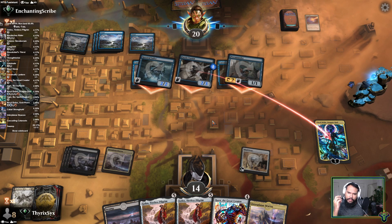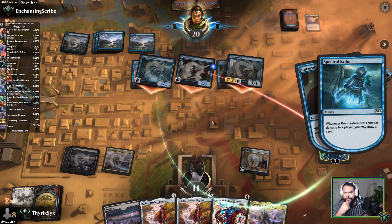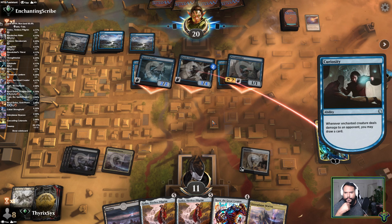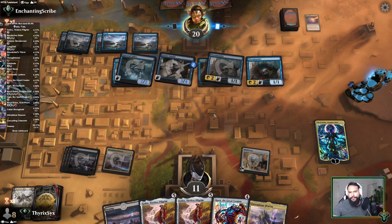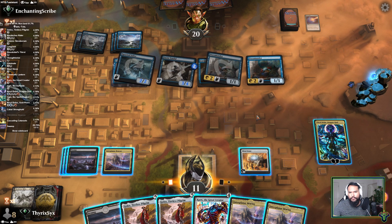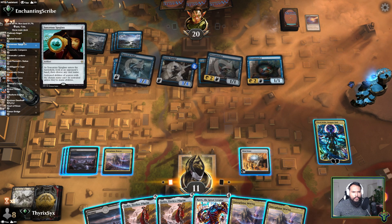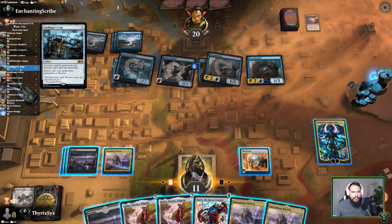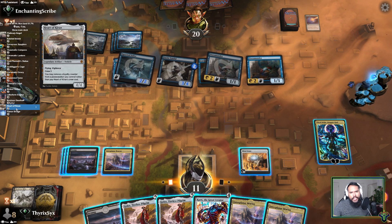They're going half in on Bolus — interesting. They're going to draw two cards though — what a drop of power. So that's not great, because we're almost certainly not going to be able to resolve anything essentially. Ratchet Bomb — we need to turn it on. Part of Kiran...